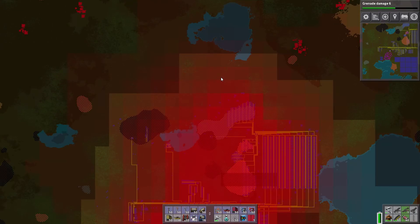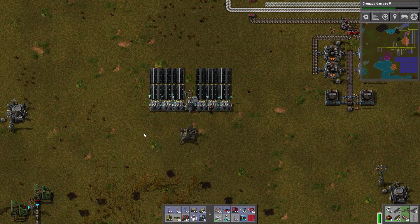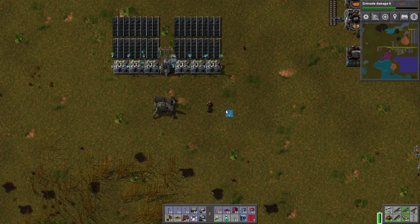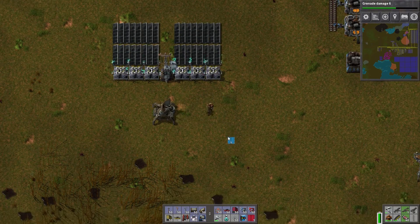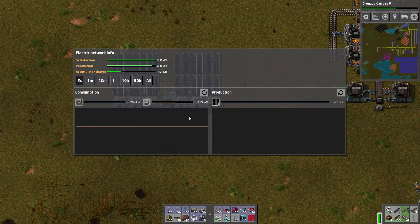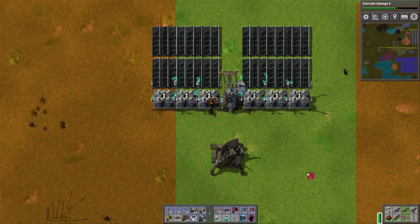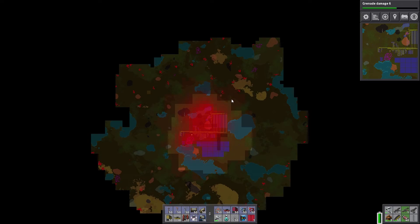I've got some solar panels, accumulators, and I built a substation, so I'm going to blueprint it out right here. We want one radar per station — obviously we want a radar — and we'll use a substation. We need eight solar panels to power it; it's really like seven, but we want one more to run at night. And we're going to use a ratio of about six accumulators. This should charge up during the day and be able to run during the night.